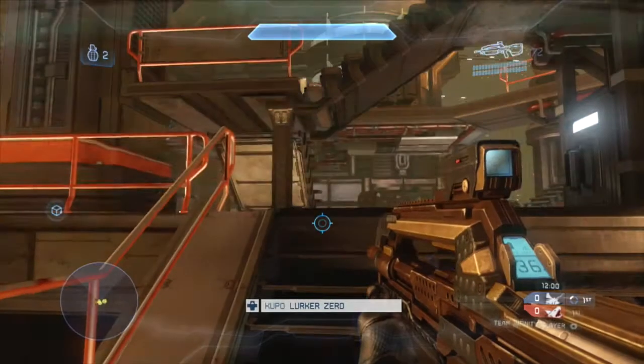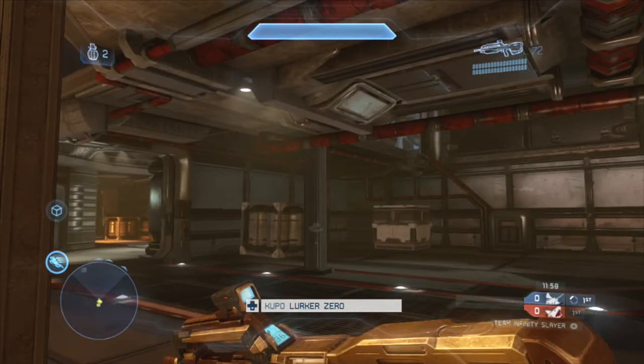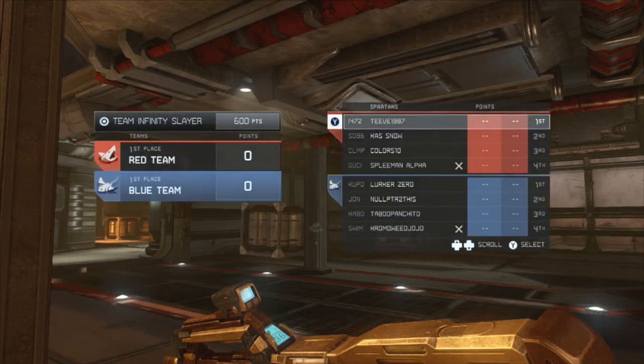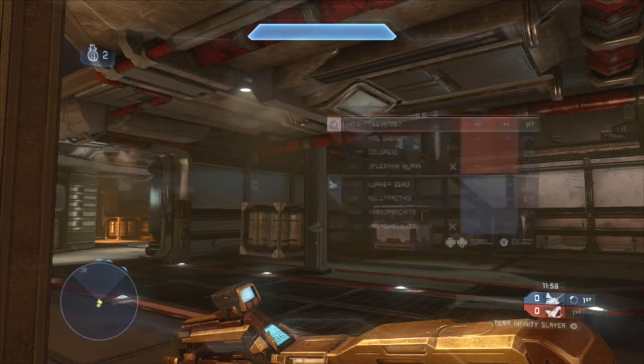Hello everyone, Genesis Rider here bringing you episode 4 of my gameplay review series, where I take gameplay submitted by you the community and go over it with tips and tricks on how to be better in online matchmaking. This film was submitted by Lurker Zero, and it is one of many Adrift submissions I received. This is the longest gameplay I've reviewed so far. It is okay to start games with teammates lost, and during most of the game Lurker Zero only has two teammates, so tips will be tailored more towards Slayer.